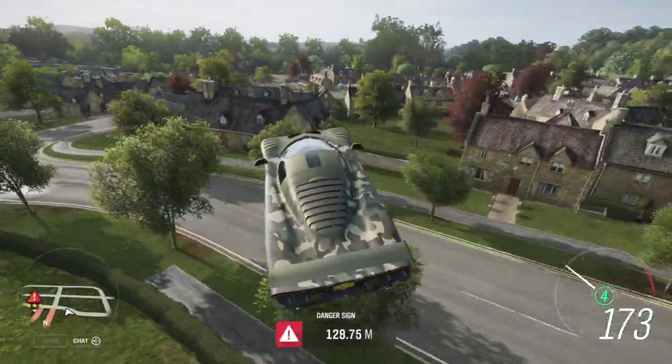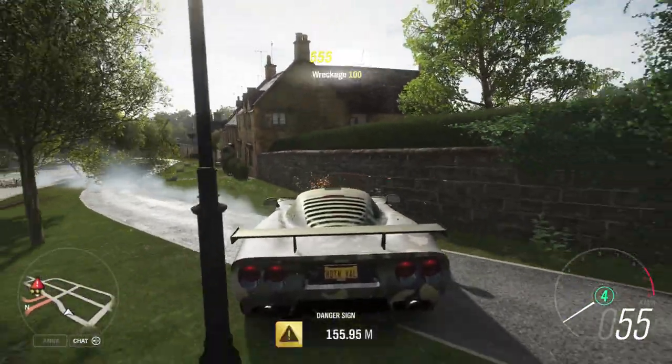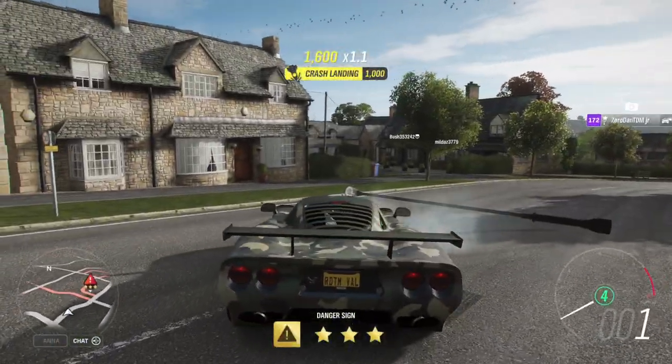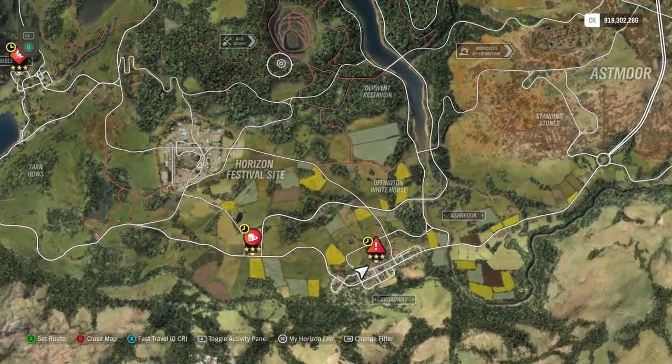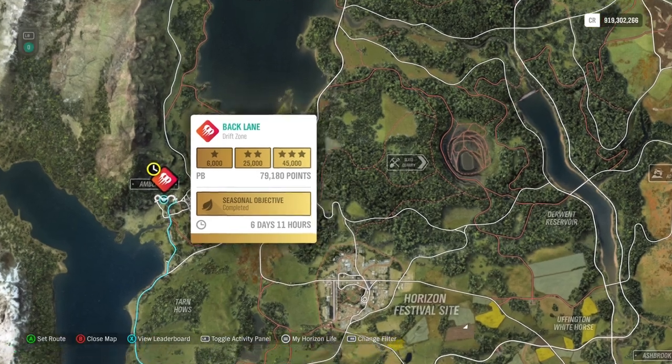There you go — you need to fly a little bit to the left and you'll be okay. Then here we have a drift zone.